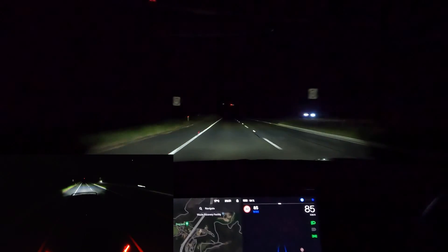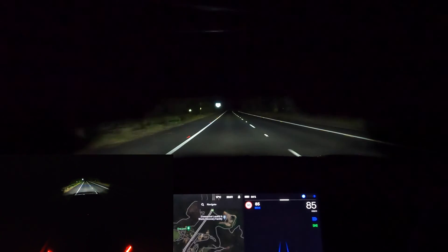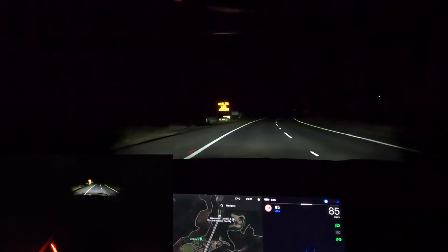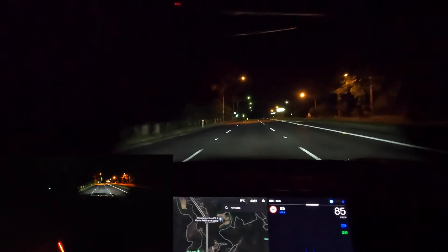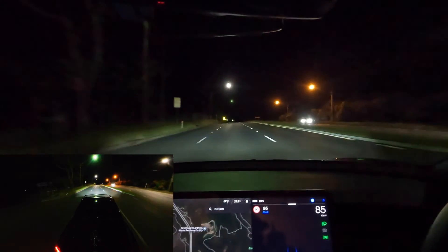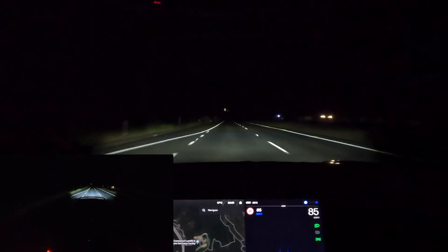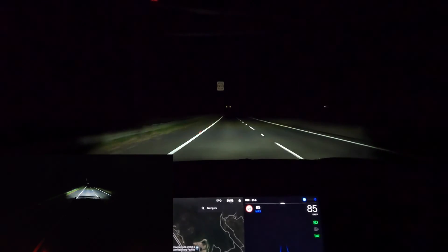I'm trying out a 360 camera on the back of the car to give a different point of view. The auto high beam just came on — that's great. There are other cars coming the other way but there are some trees in between, so the car probably can't see them. As we come around this bend, it turned the auto high beam off. It's brought it back on now, and yes — it's turned it off. It's already doing better.